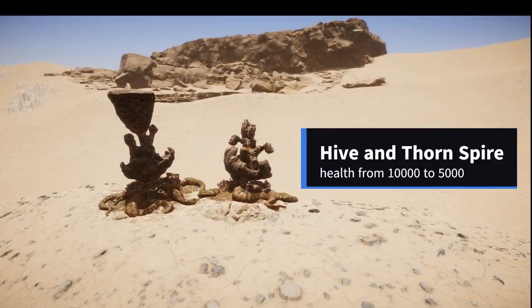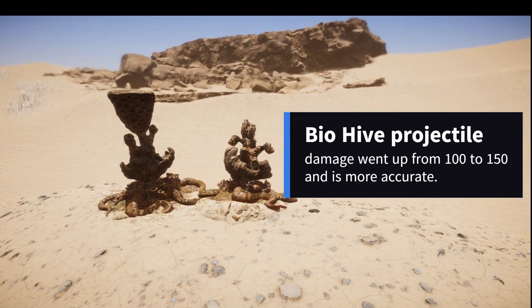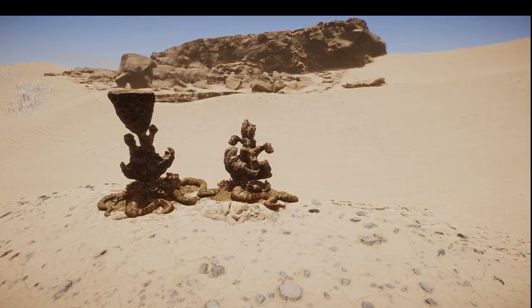Next we got hive and thorn spire health, which went down from 10,000 to 5,000 — cut in half. Projectile damage went from 100 to 150, and they are also more accurate now.